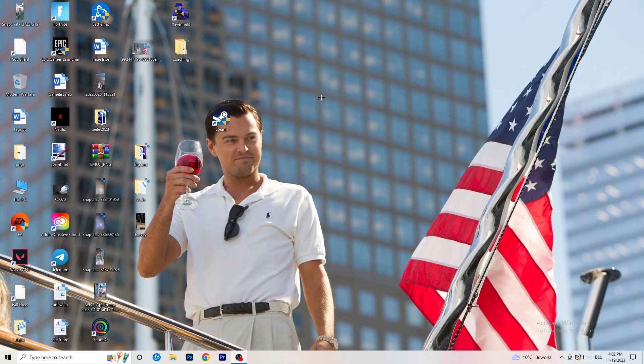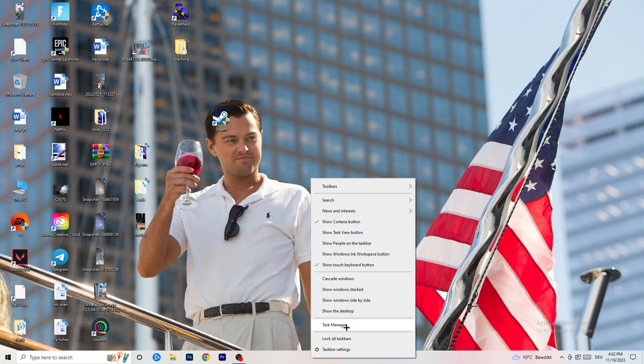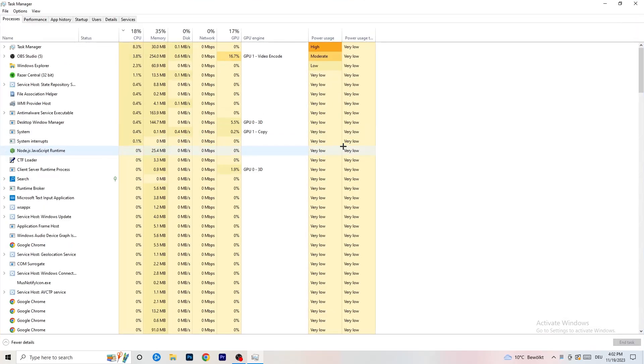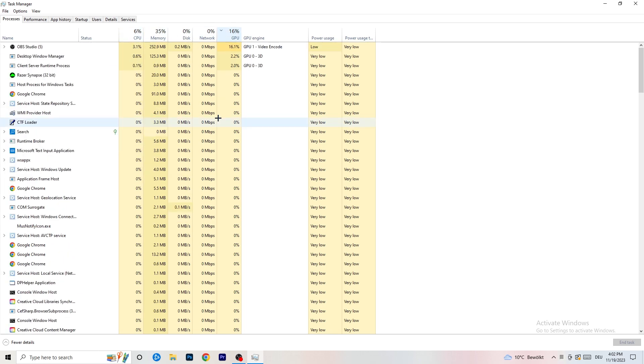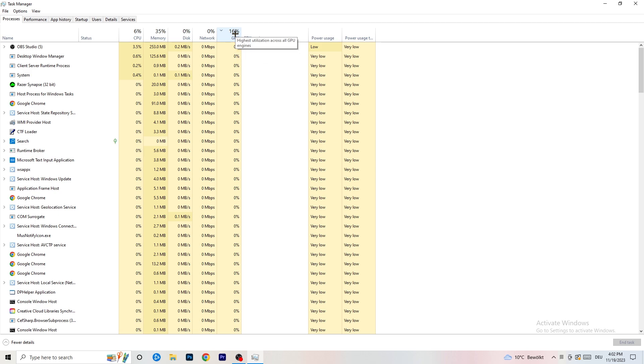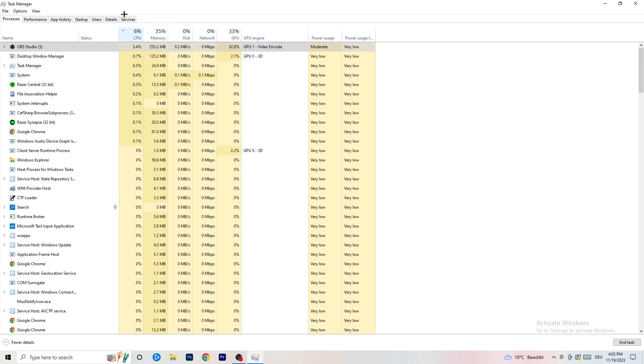Next, right-click your taskbar and open Task Manager. Go to the Processes tab — you can see CPU and GPU usage here. Click on GPU and end every task running in the background that is taking too much GPU usage and that you don't need. Don't end your game, but things like Razer Synapse or anything using too much GPU — right-click and click End Task. Then do the same for CPU.